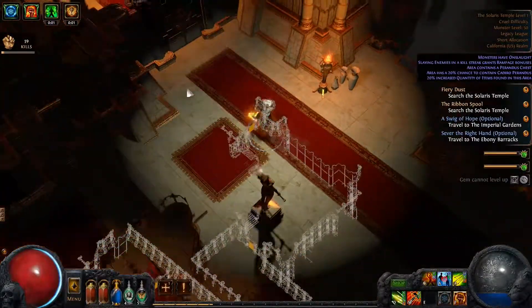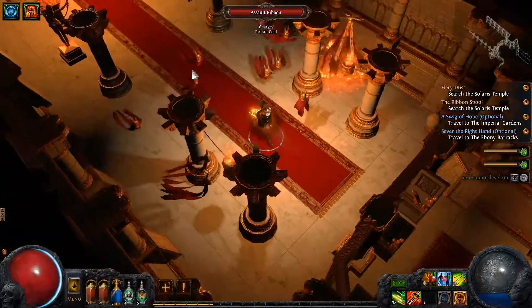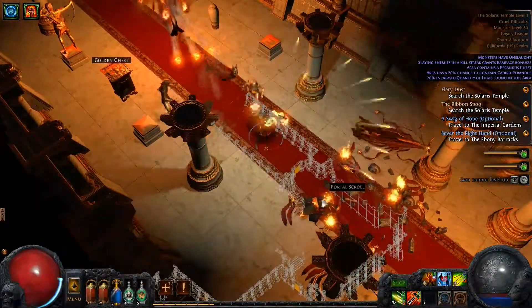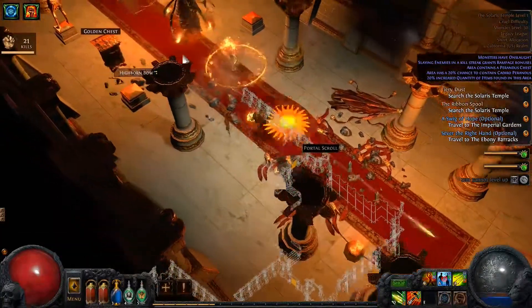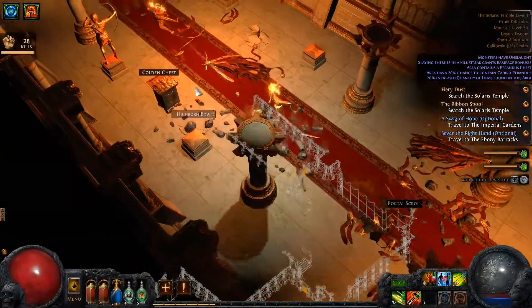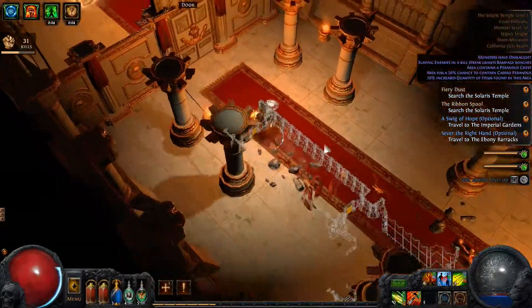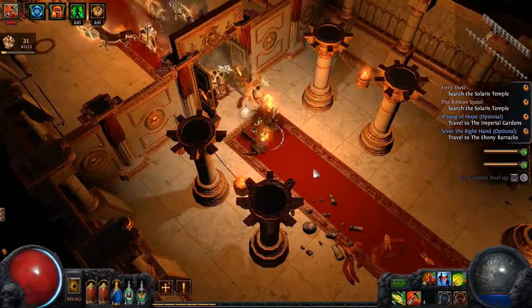I'm just going to try and zoom through the rest of this area until I find more cool stuff. Rampage bonuses — monsters have onslaught, slaying enemies grants rampage. Oh, a Parandas chest is in here. I don't want to zoom through too fast — I really should have checked my stones. There's the Parandas chest anyways.